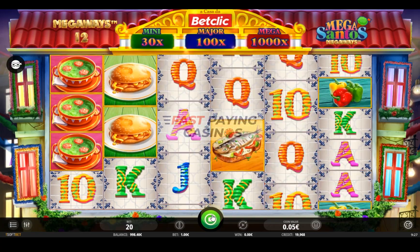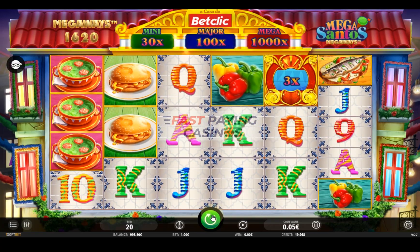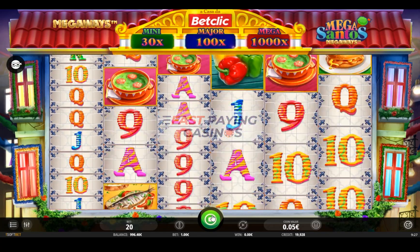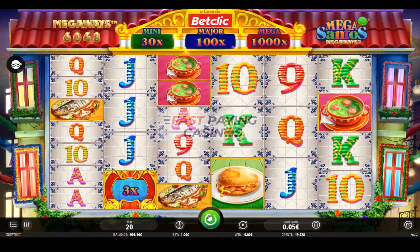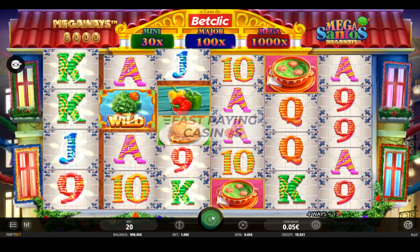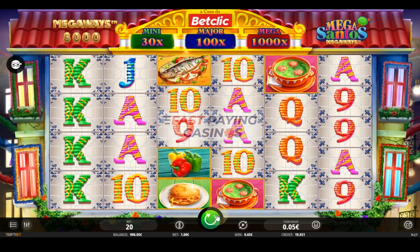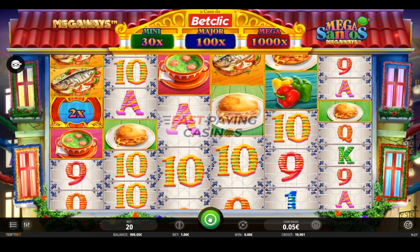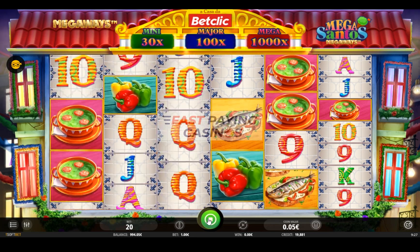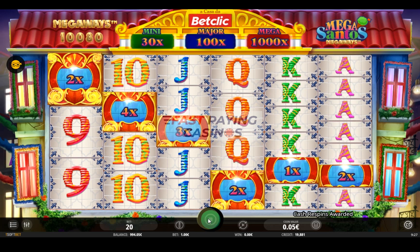So then we've got a couple of cash values. You get a random max Megaways spin. And you also get a random spin that adds a lot more cash values to the reels to give you an enhanced chance of triggering the feature by getting five or more cash values. Well I can accelerate this process for you. And there you go.